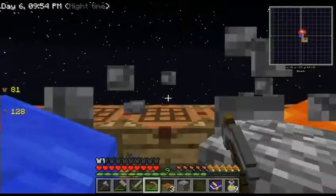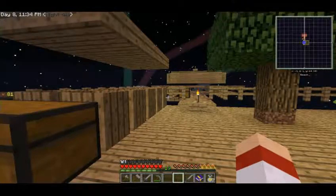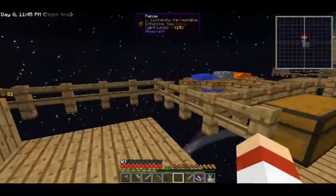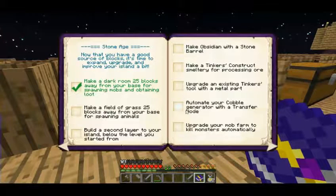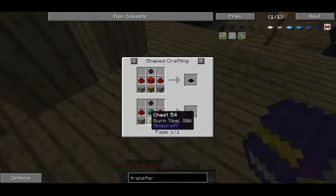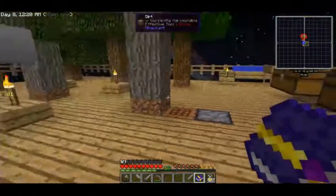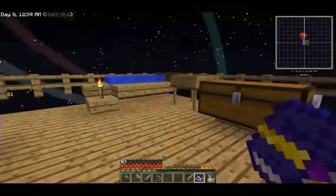I've been doing a little bit of sieving off camera. The cobblestone generator is going quite well, and as I noticed I still have some time, why not automate it? You can automate your cobblestone generator with a transfer node. I think I have enough of the materials already - maybe not, redstone is the only one I'm going to need more of, but I only need to sieve some dust as it's quite easy to get.